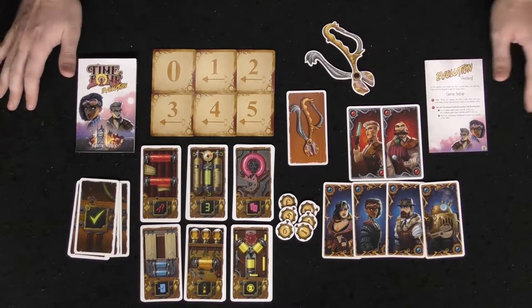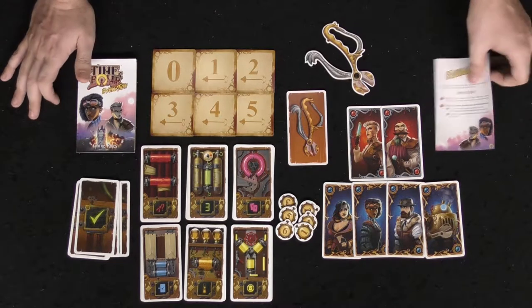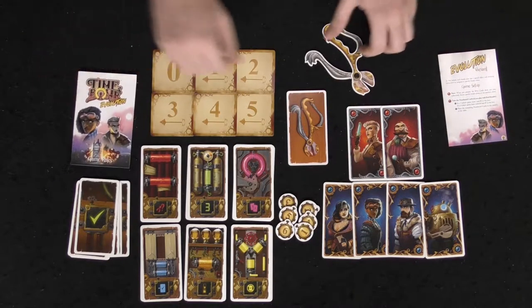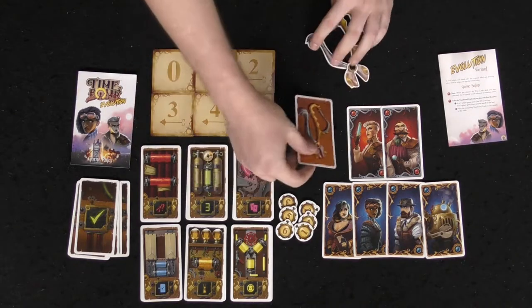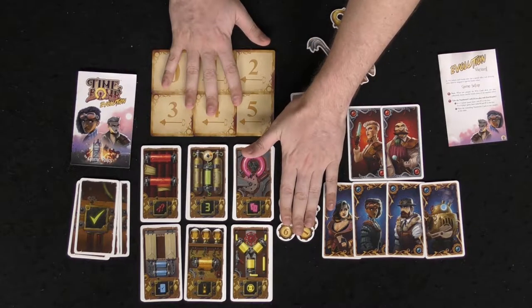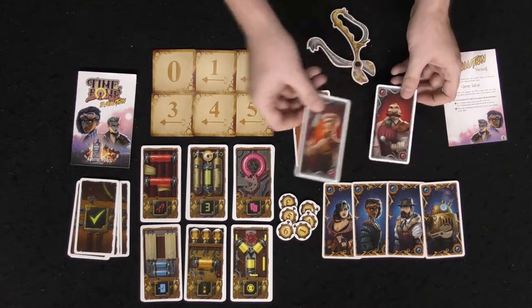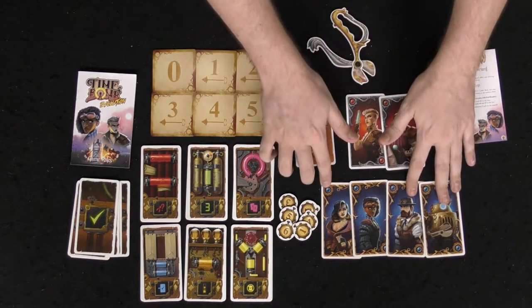Here we have Time Bomb Evolution and everything included in the game — quite a bit. You're going to have the rule books as well as the variant rules for Evolution, or just simply the base game. Here you'll have the snippers, and if you don't want to use those you can use the card itself. You'll also have timer tokens and markers that you can use but aren't required.